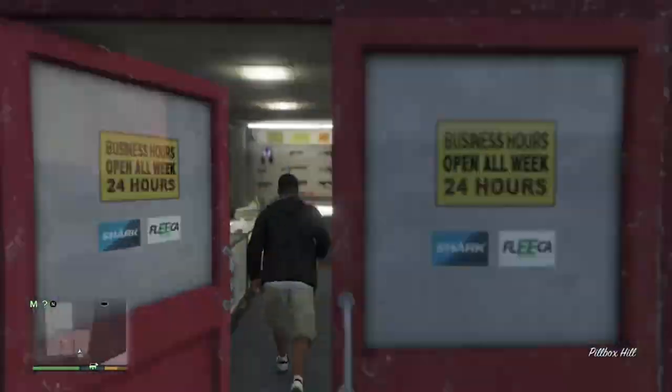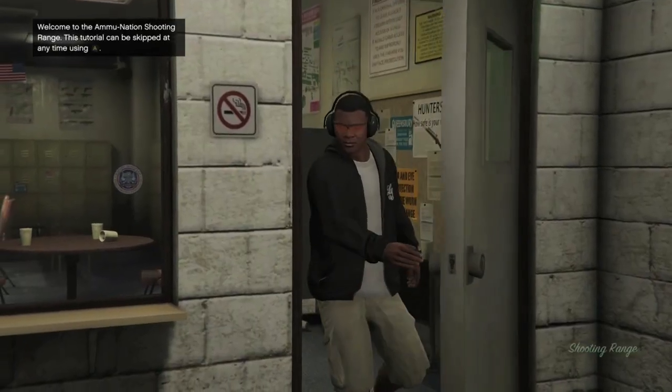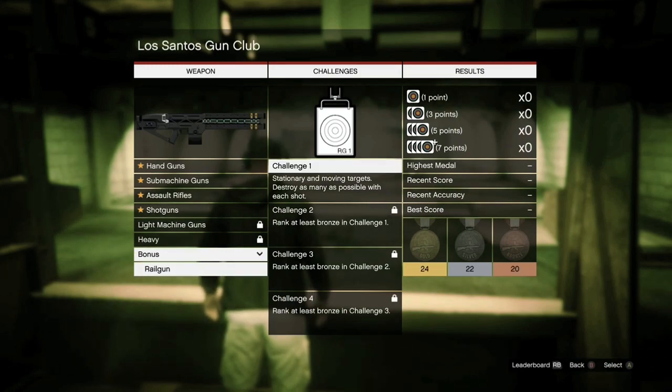Go to any Ammu-Nation that has a firing range. Now head to the back and pay the $14 entrance fee. Once you've done so, you'll be given a list of weapons that you can do a challenge with. Head down to the bottom where it says Bonus and select the railgun.